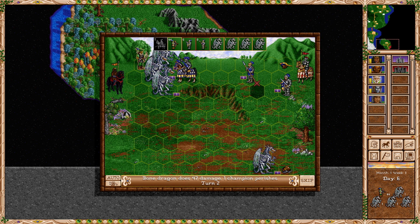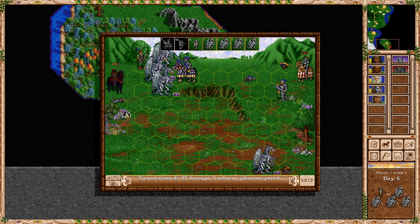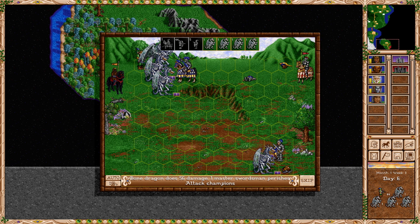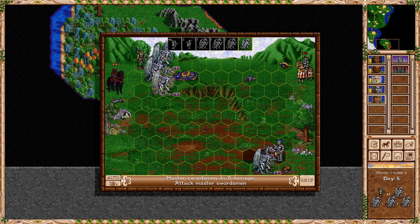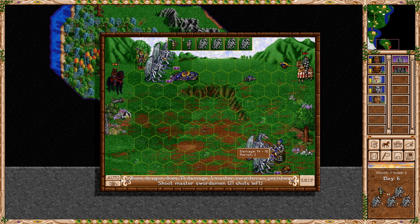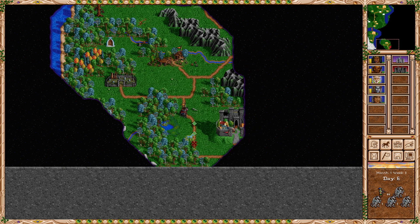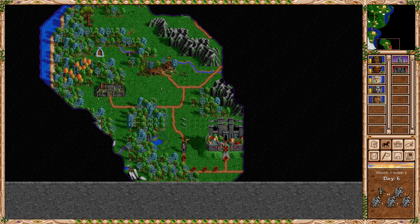Champions are dead and then we just focus on those swordsmen. One more elves shot and they're dead. We even have some mana in case something dangerous happens. I don't even need Ballistics - all of my army either shoots or flies. So just get Wisdom, maybe I'll be able to use it somehow. Next turn is pretty obvious. You get back for sure and get those mines back. You continue, and maybe do some scouting.